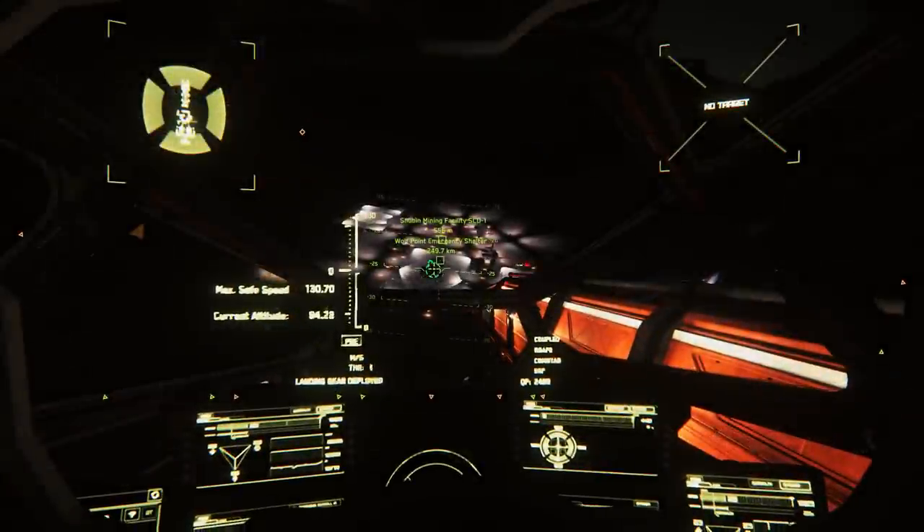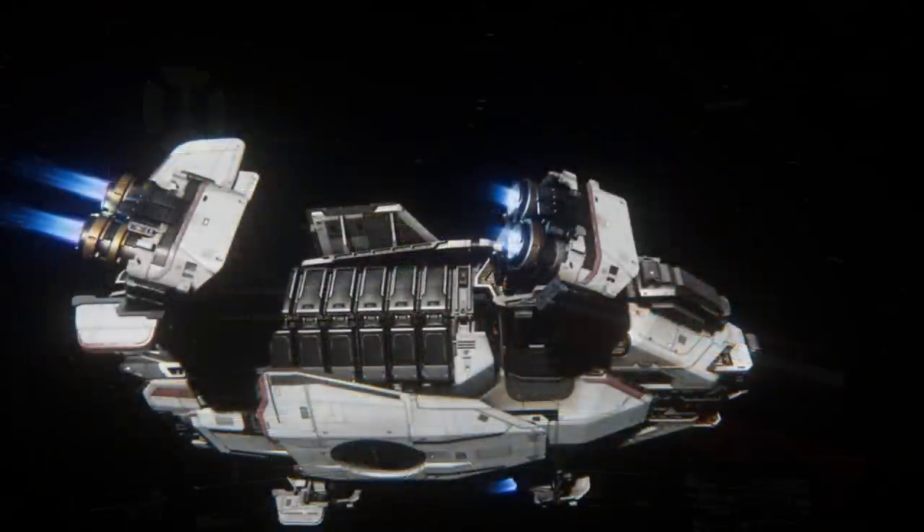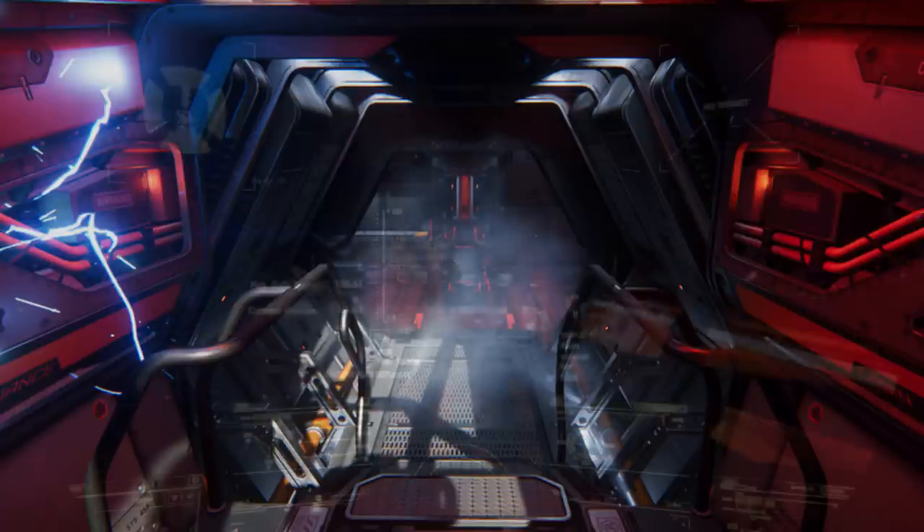Next up is a ship scheduled for 3.1 — the Anvil Terrapin. This is a scanning and exploration ship that's been in the works for a little while, and hopefully by at least the end of March you might be flying it.